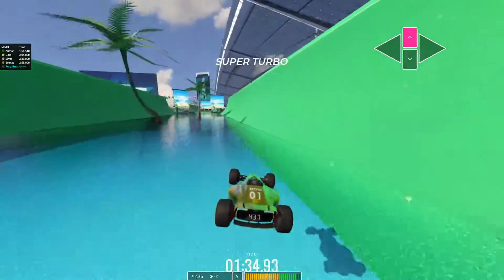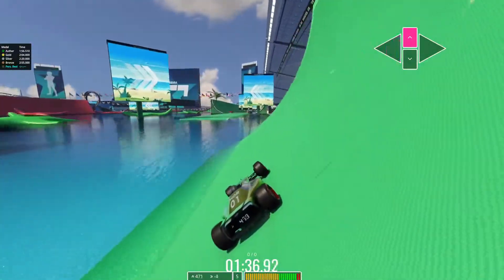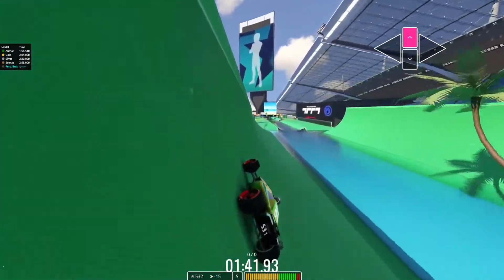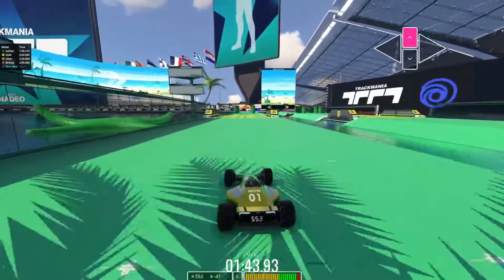Now the green section. We want to head over to the right here, make this transition back — lost a lot of speed there. Come down to try and make this landing as smooth as possible.